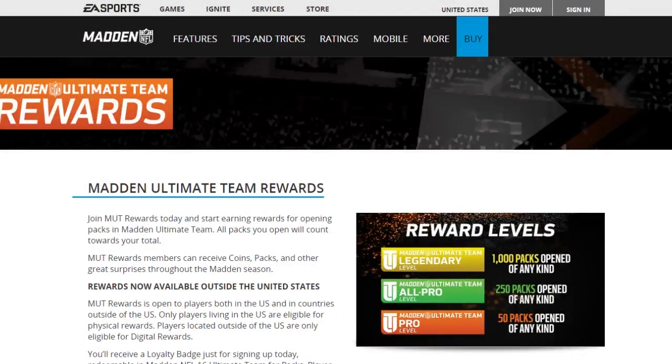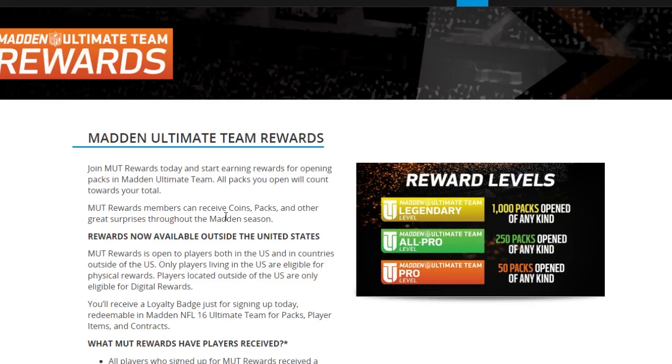They started this MUTT Rewards program — if you go to muttrewards.com it's going to bring up a screen explaining what the program is. Basically, any pack that you open goes into your MUTT Reward bank. On the right side you'll see the Pro level, All-Pro level, and Legendary level. Pro is 50 packs, All-Pro is 250, and Legendary is 1,000 packs.